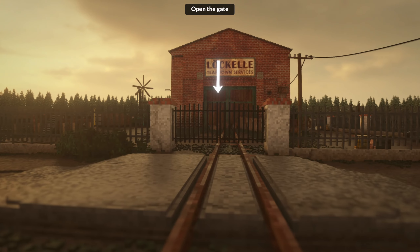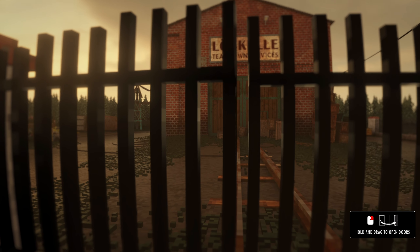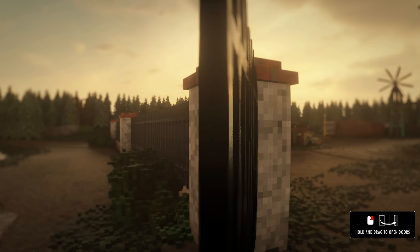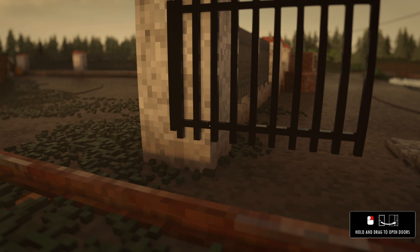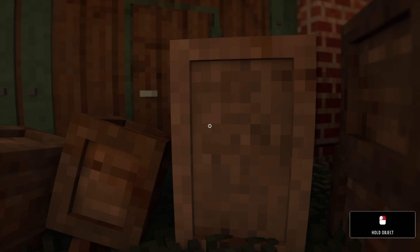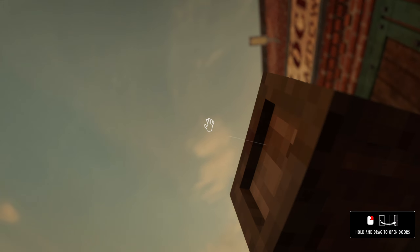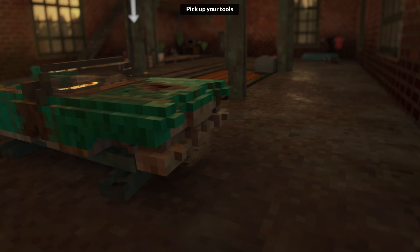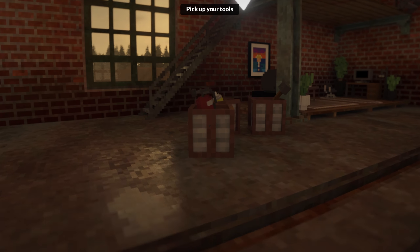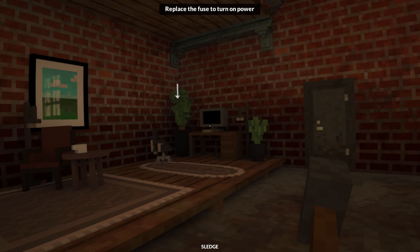This is my house — I think at least. He's telling me to go through this gate. Oh, you can't grab in between the bars, you actually have to grab the bars themselves. I like that precision, that has a good feel to it. Our path is blocked — can I throw? Yes you can throw, and you can throw very well! Slam that door open. This is my car, my hoopty. Pick up your tools. Replace the fuse, turn on power.